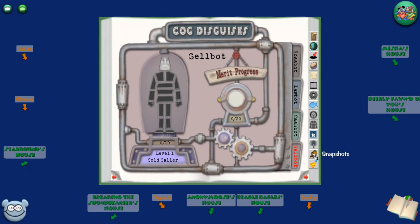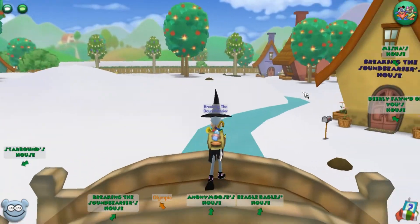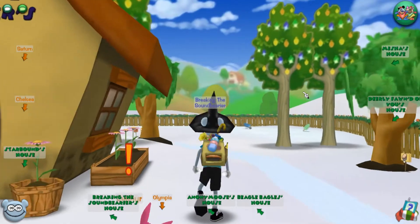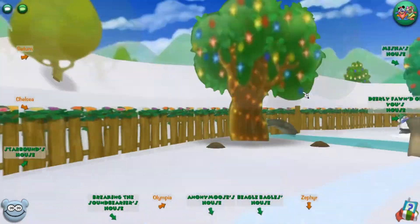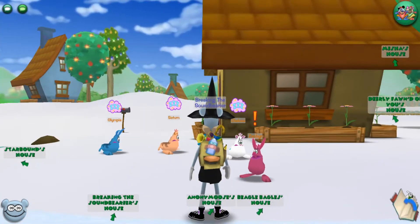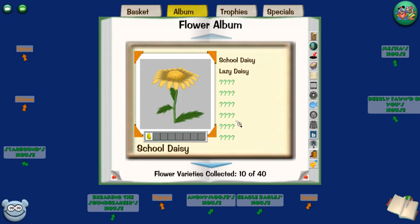Gardening is going to net you a grand total of four extra laugh points and is something you should do daily. When you log on for the day, you can plant your respective tier of flowers after you've discovered the five per tier of your shovel, harvest them, and take them over to the wheelbarrow. This will get you a few jellybeans, but the most important part is continuing to stack up the shovel rank — every two increases on your shovel will net you another laugh point.